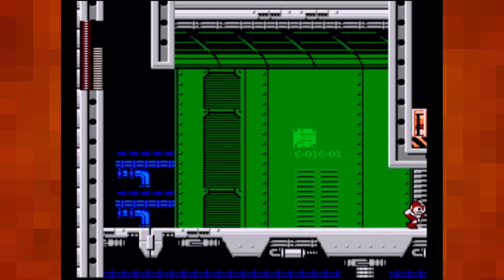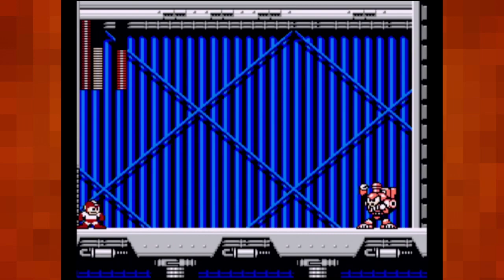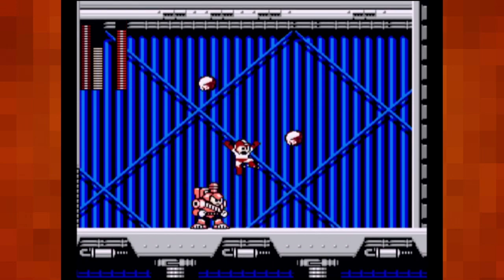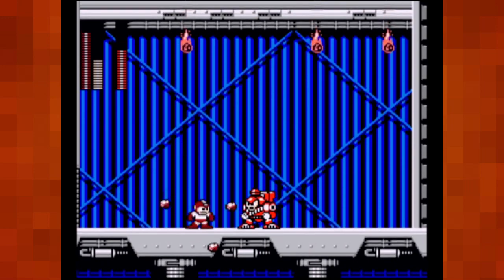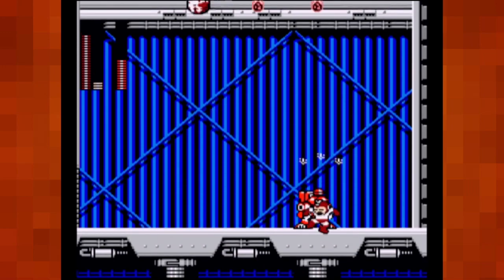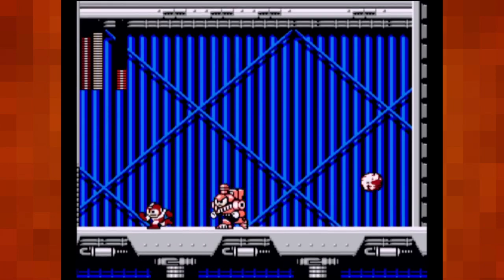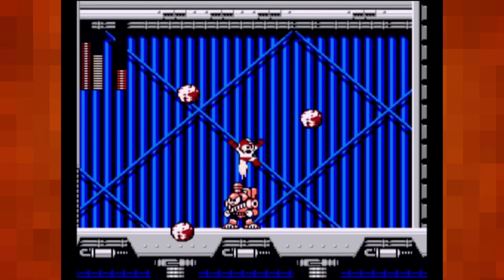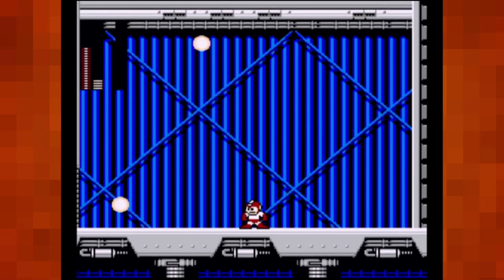So, Charge Man's weakness is the Power Stone, a.k.a. Stone Man's attack. I just don't remember how the hell to work it. When he's charging, he's invincible, and he's pretty damn strong even while he's not charging. I love how they knew Power Stone was not that great of an attack in the first place — it's like they were like, we know Power Stone's kind of a sucky attack, so let's make it hard to get rid of.